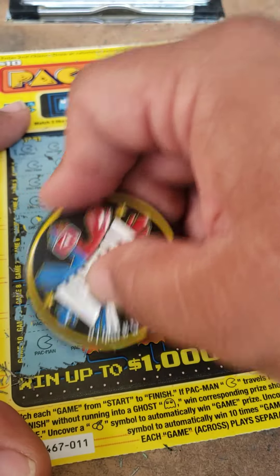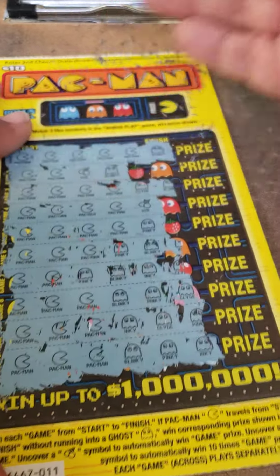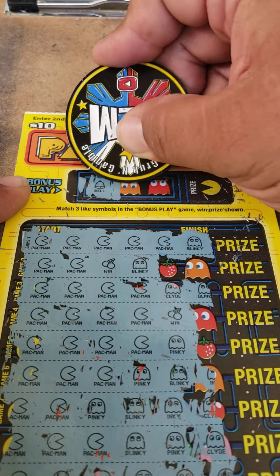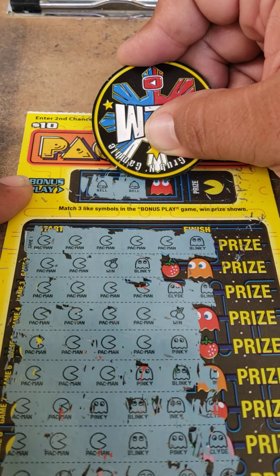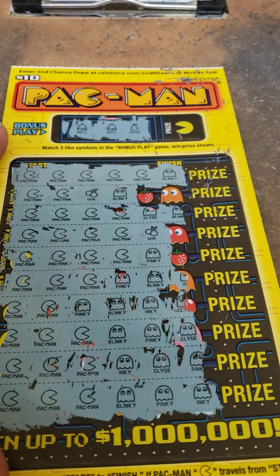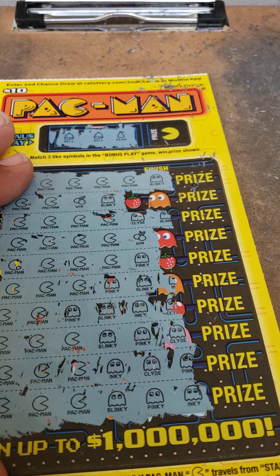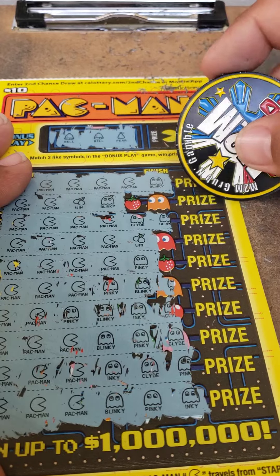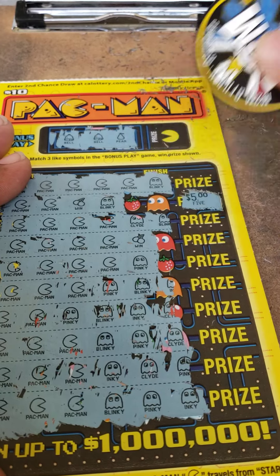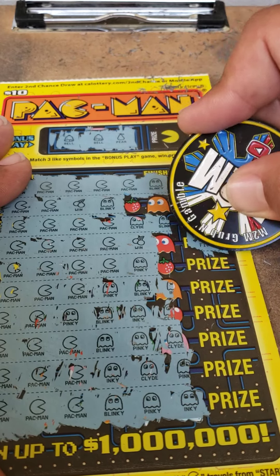Let's see if we can get another win at the end — and ghosts. Let's see what we can get on the top on the bonus: bell, bell — come on, one more bell — and a pair. Well, we got two cherries: one on game number two and one on game number four. Let's see what we got on the prizes — come on, big wins! I got a $5 and I got a $5, for $10.